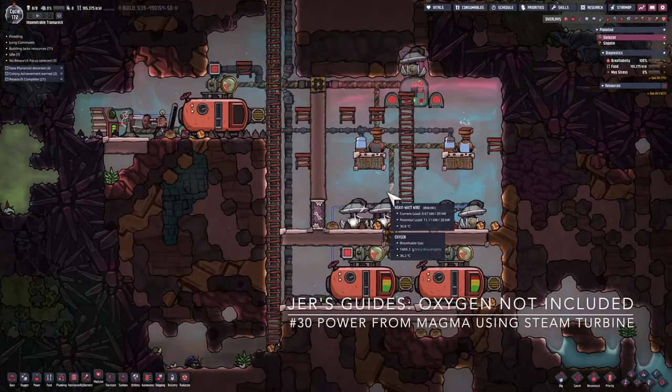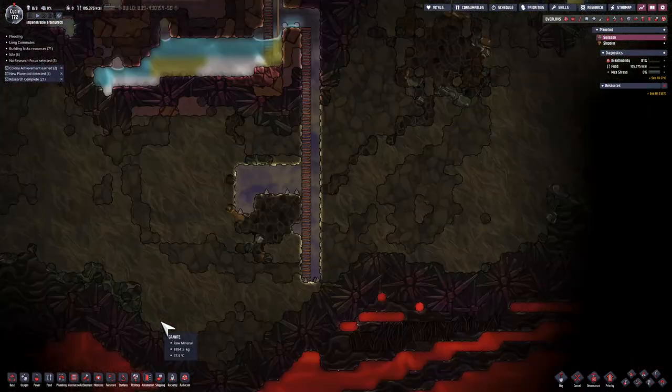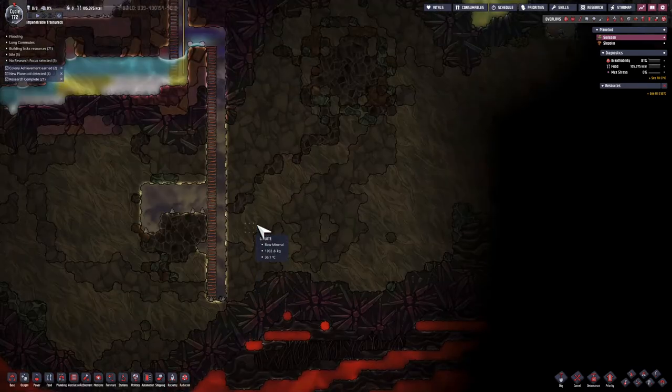Hello, this is Jarrett. I'm playing Oxygen Not Included. In the last episode, we generated an oxygen system. In this episode, we're going to turn this really hot magma into power. Let's get started.